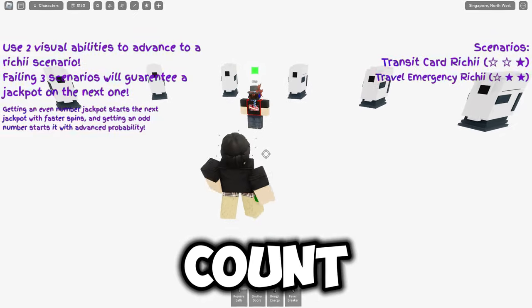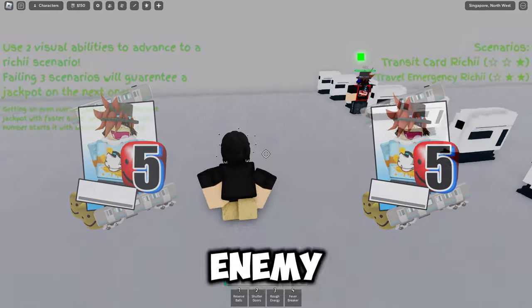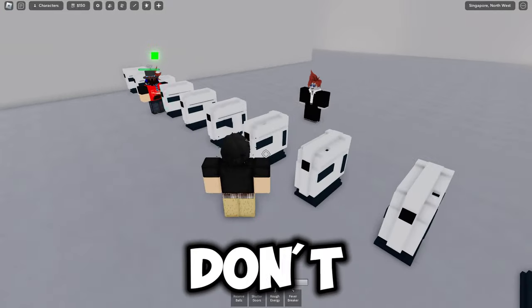The moves that count towards this are: the special Counter, Reserve Balls — which don't have to hit the enemy to count — Shutter Doors — which also don't have to hit the enemy — and Fever Breaker, which you do have to land.